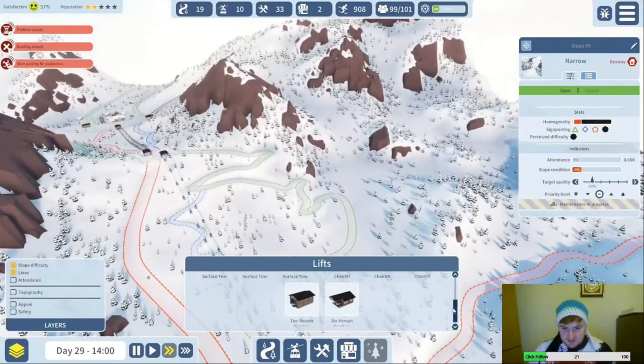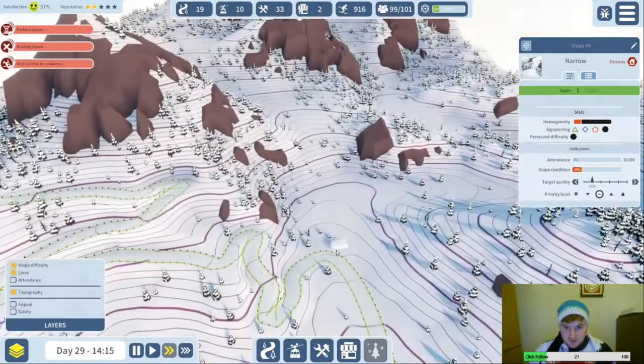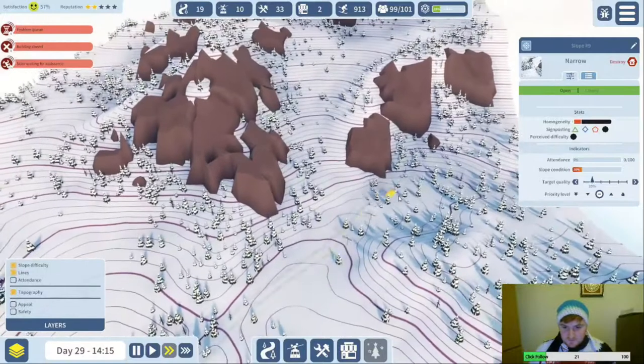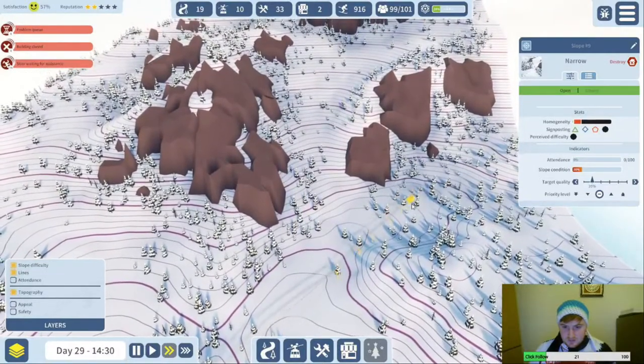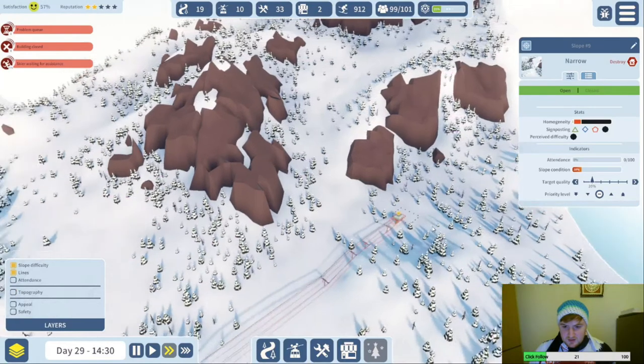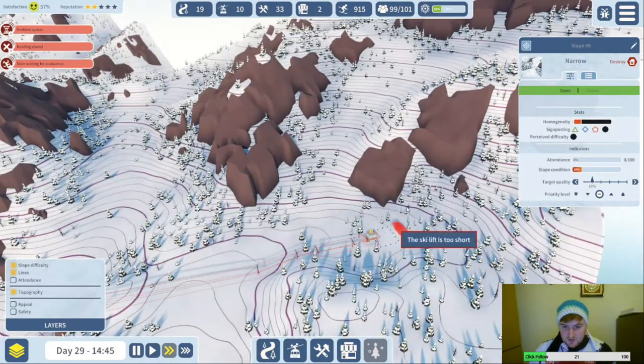Right, let's go for the four-person detachable lift from here. I think all the green people will love this honestly. Let's go — let's see what we can do about getting a lift up here and where we want to put it.